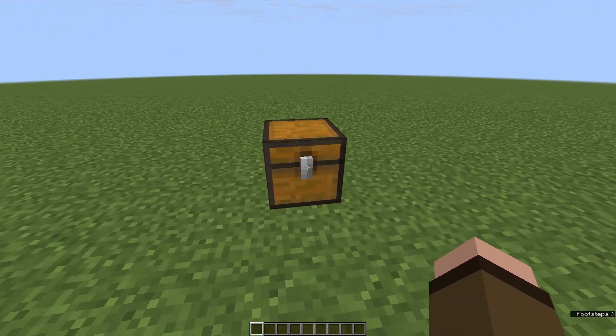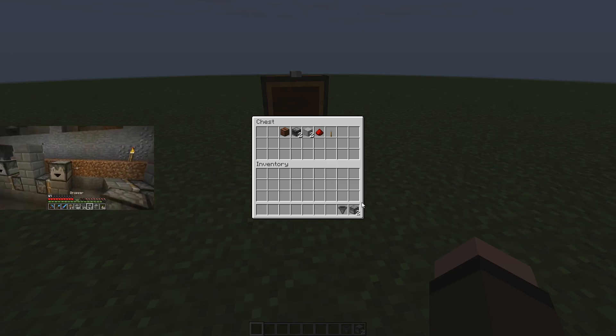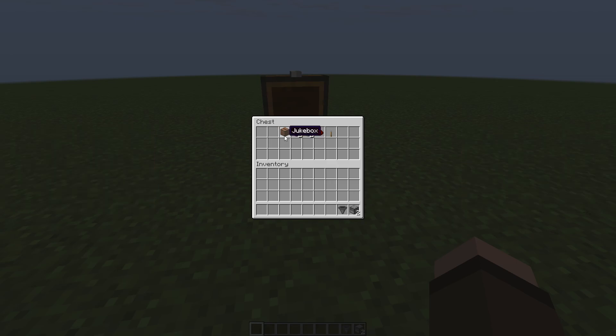How to build a simple auto jukebox. These are the materials you'll need: two droppers — make sure they're droppers, not dispensers — a hopper, a jukebox, two observers, smooth stone or any solid block, redstone dust, and a lever.